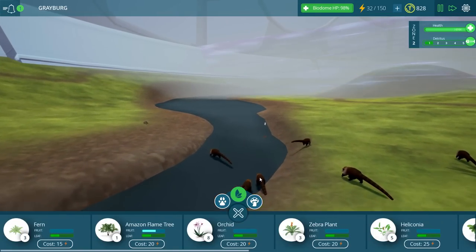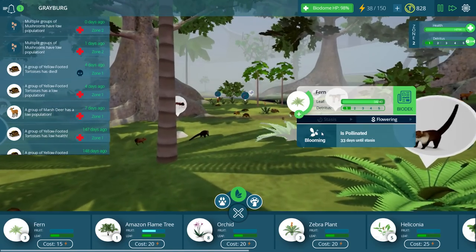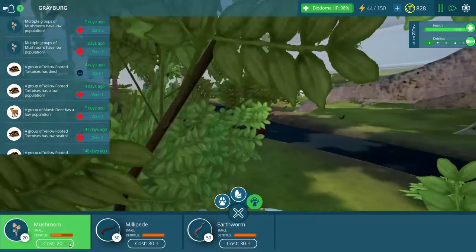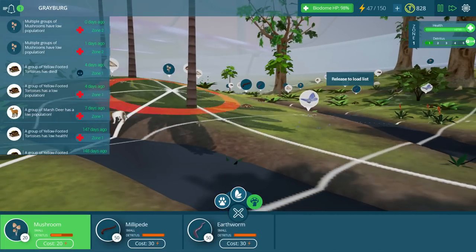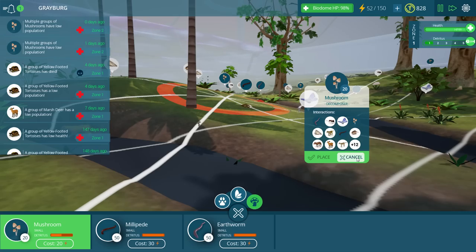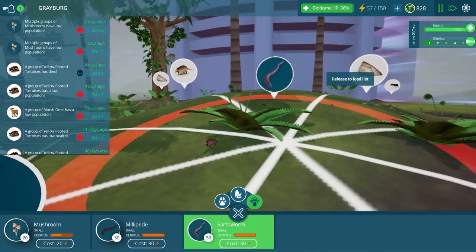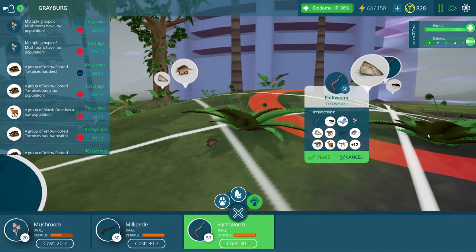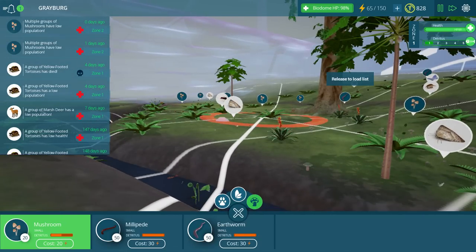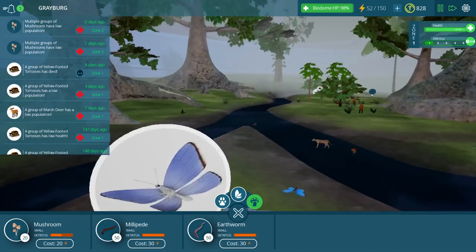Are these coatimundis getting a drink over here? It kind of looks that way. Multiple groups of mushrooms have low population — I heard that before. I'm not really seeing this population issue that they're talking about. Let's go ahead and put down some more mushrooms though — I certainly don't mind it. We'll put down some. We can't place it over there. Where can we put these things? Nowhere over here. How about right over here perhaps? There we are — a couple more mushrooms for you. I think that should keep everyone happy.